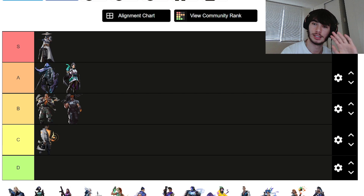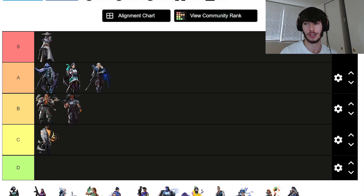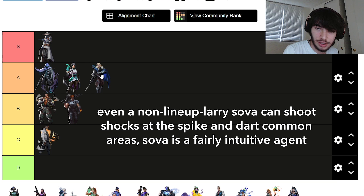Some of you might say Sova is probably S tier — wrong. Because it's based on his skill post-plant relative to any other scenario. He's really good at entry and setting up teammates, but since everything used to entry can also be used to defend, he's still up there. Everybody knows how annoying it is to play against lineup Sova with his shock darts and ult. He goes in A tier — he's freaking annoying to play against.